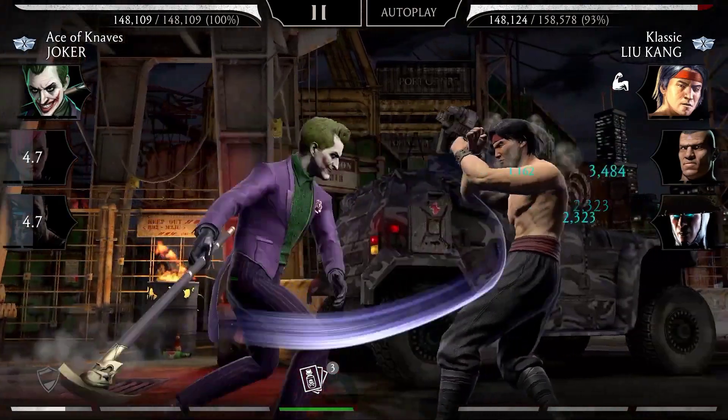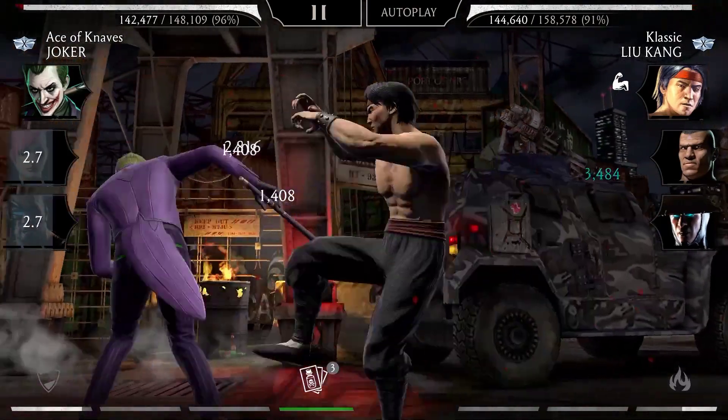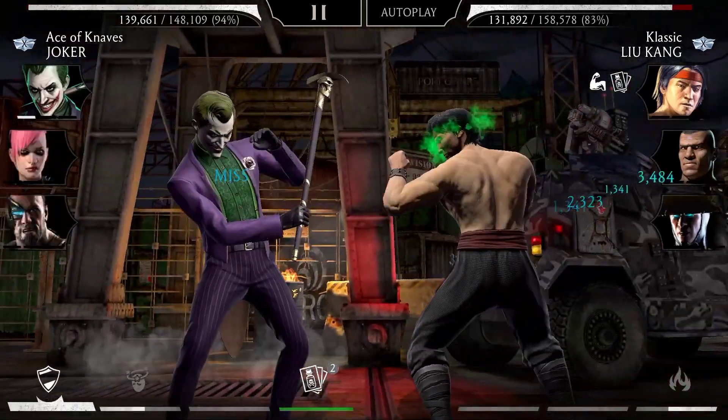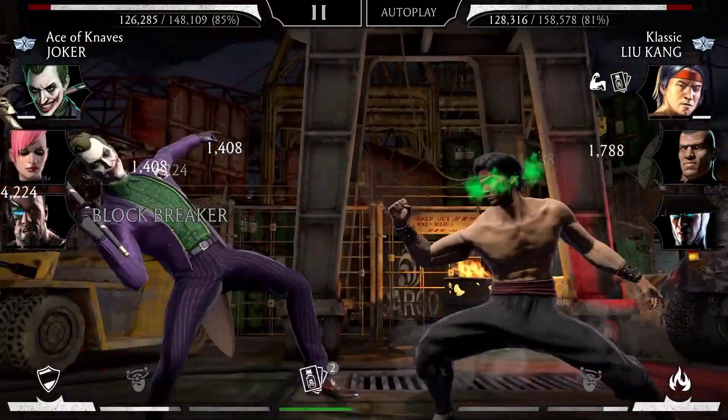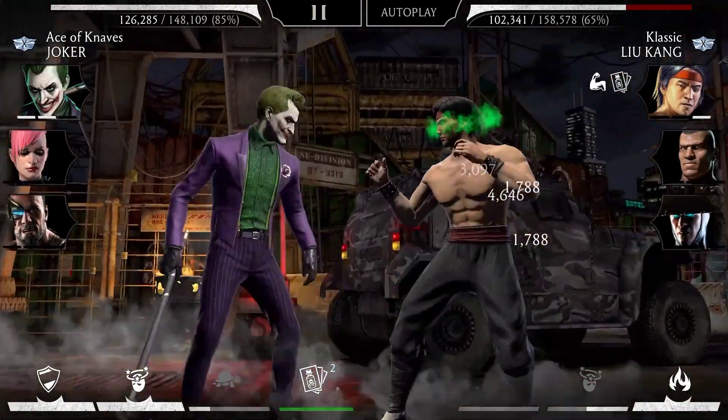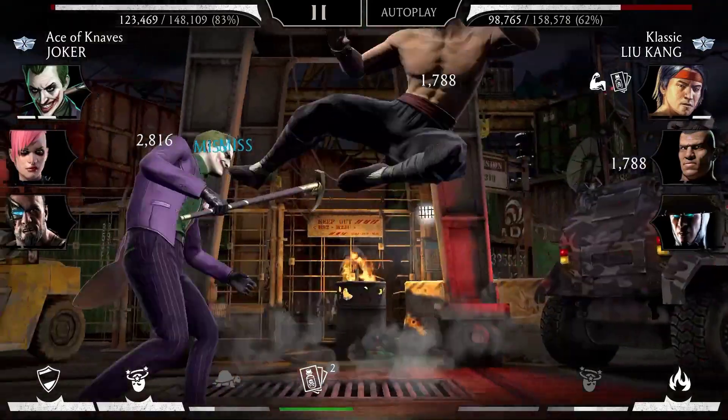The Joker faces Liu Kang again and unleashes a series of basic combos before throwing the first Venom card, poisoning Liu Kang enough to miss 50% of his attacks and take damage over time. Liu Kang fights back and misses several hits because of the toxic Joker's juice.